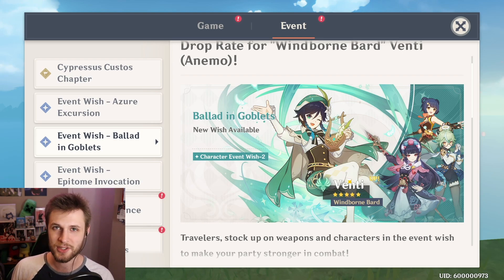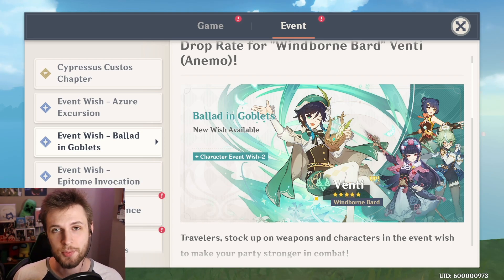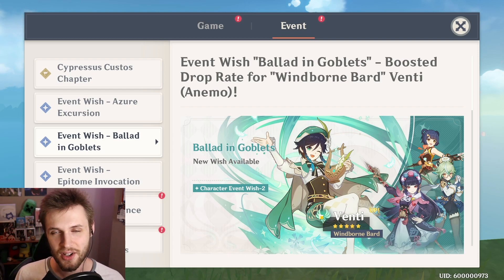They always cater the Spiral Abyss towards the characters active on the banners, so we'll probably see enemies that Venti can scoop up. He just trivializes a lot of content. Based off these three characters alone, this is already a good banner.